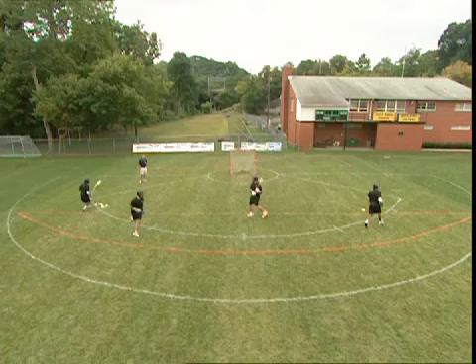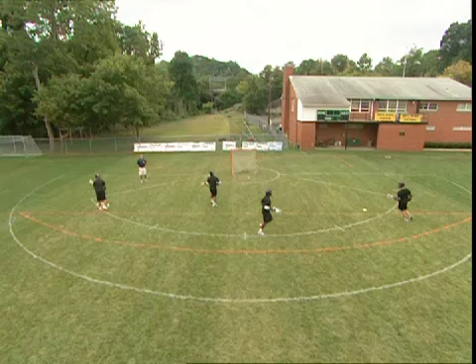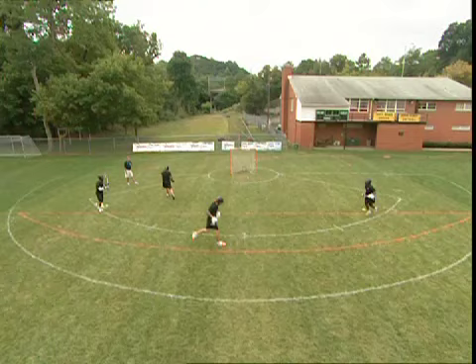The first line scoops up the ball and is responsible for passing the ball to players in the opposite line. Once a player receives a pass, they should take a shot on the cage. Players rotate from passing to shooting lines continuously.